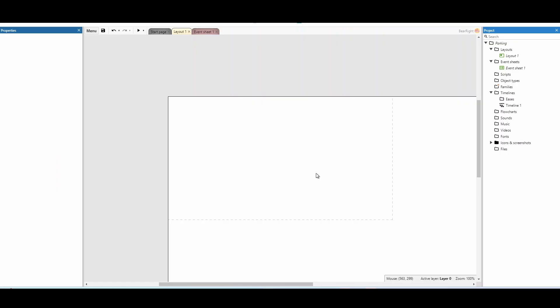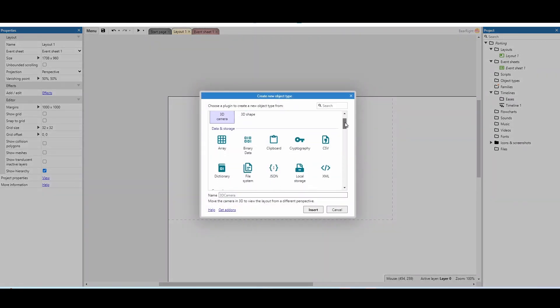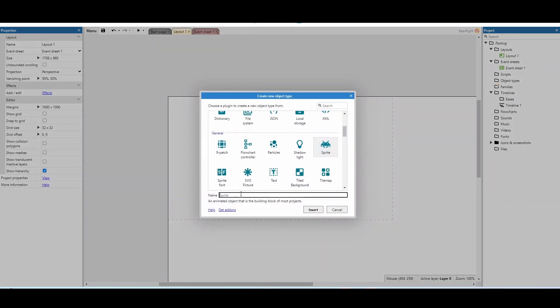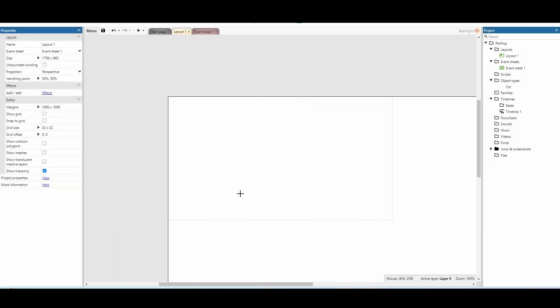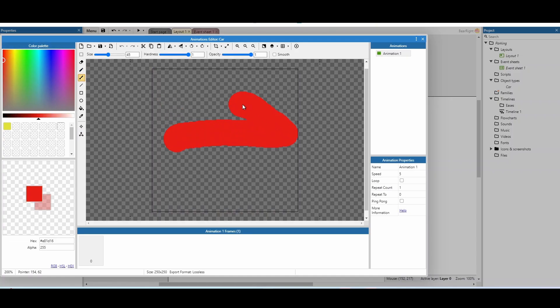Once you've got onto a blank Construct project, the first thing you need to do is make a car. Insert a new object, scroll down to Sprite, and name it 'car'. From this screen you can draw your own car, but it's really important that it faces to the right — that is what we call zero angle in Construct, so when you add the car behavior it will move as expected. If it faces the wrong direction, your car is going to behave very strangely.